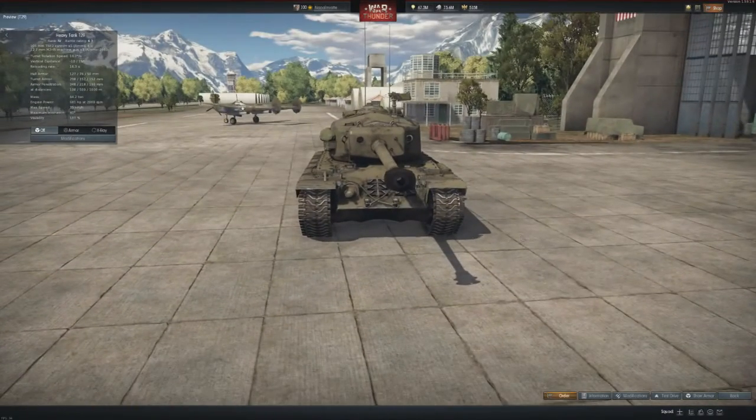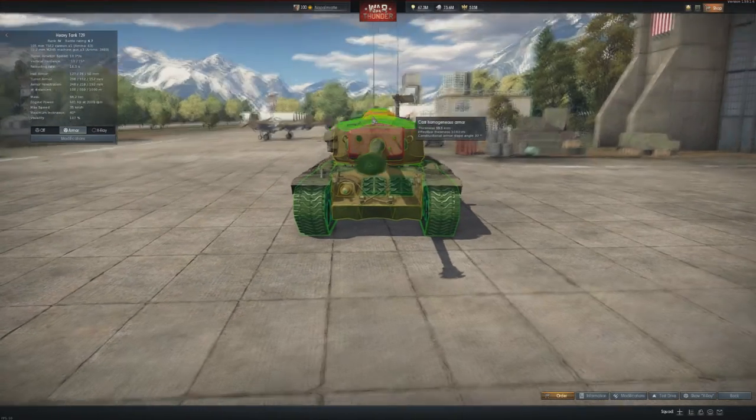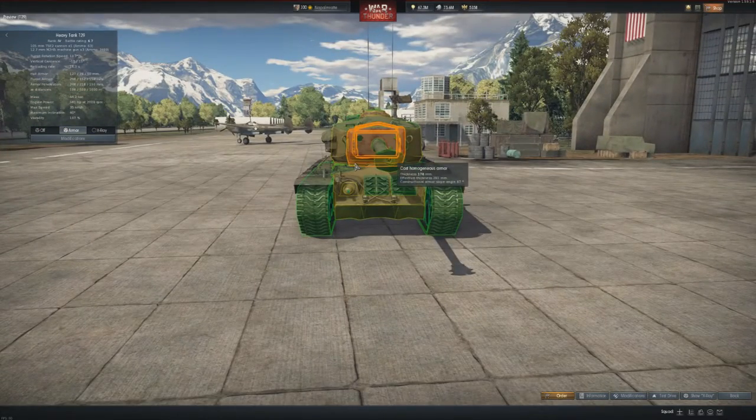Let's have a look at the T29 in the preview. Strangely higher armor than expected — the turret front is registered at 203mm, not the advertised nearly 300mm. It has a prominent cupola, big turret, and few weak points: the machine gun and below the gun mantle.